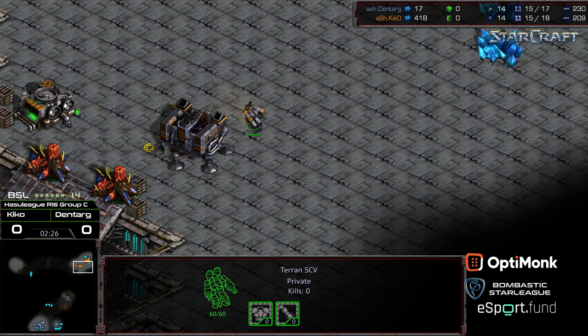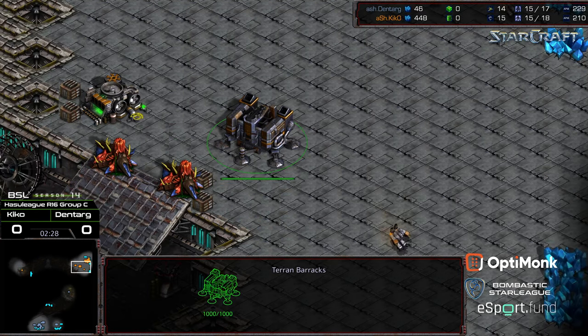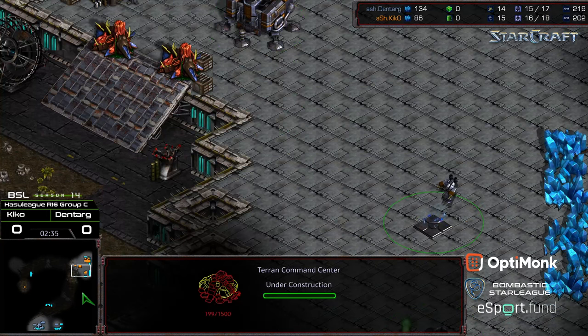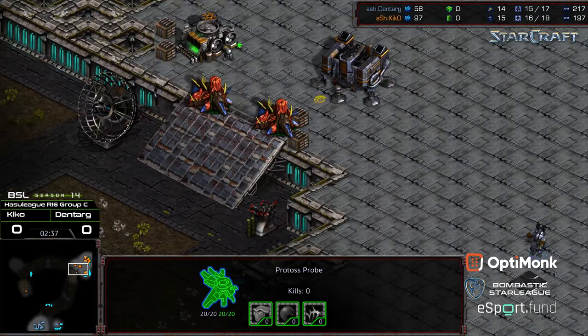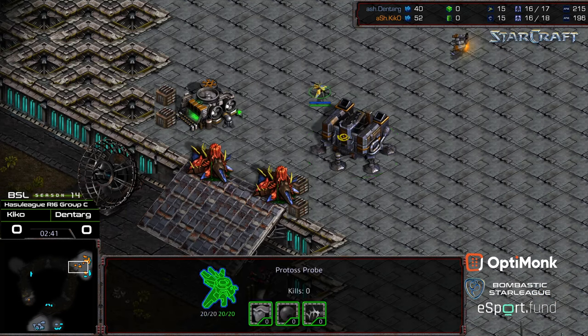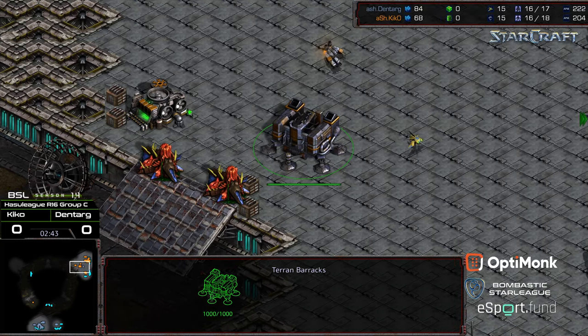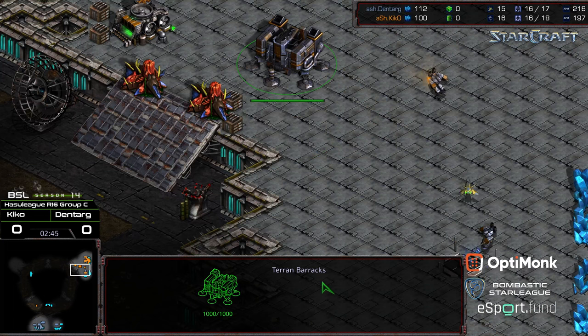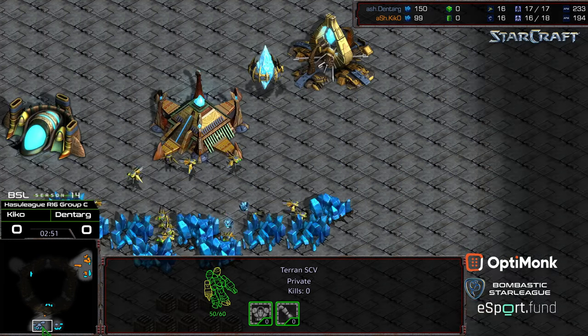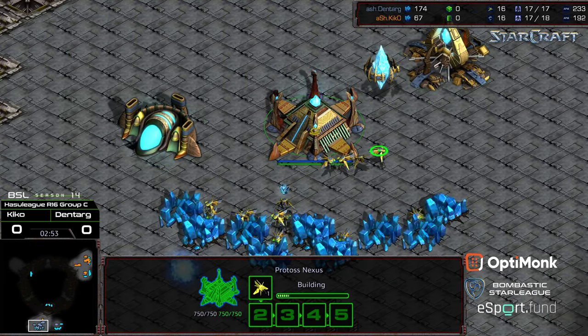The SCV is stocking up minerals and not grabbing that vespene gas to get his refinery, so I assume after this he's just going to build towards that command center. Let's see if this SCV wanders down a little bit. Going barracks first — kind of a variation. The thing about this is I don't know whether this would be in time to deal with the zealot, and it certainly doesn't stop the probe. The probes are being annoying and harassing.